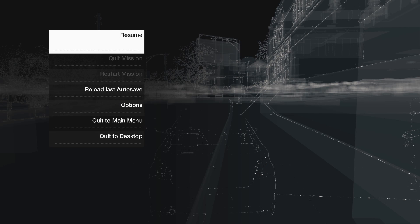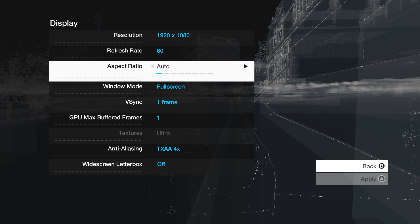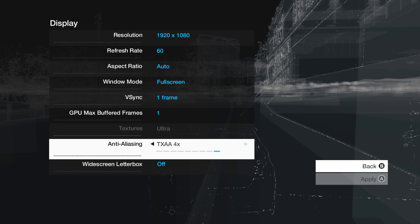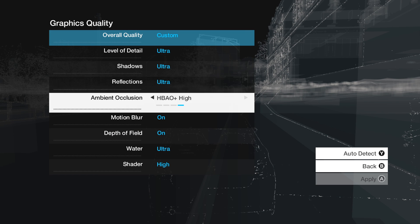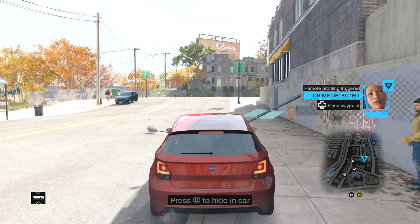I'll show you my settings. Resolution as it should be, refresh rate 60, aspect ratio auto, window mode full screen. V-Sync is one frame, GPU max buffer frames is one, textures are on Ultra, anti-aliasing at the top — TXAA four times, and windscreen netbox is off. In terms of graphics quality, you can see it's Ultra, Ultra, Ultra — HBAO+ high, on, on, Ultra, and high. And this is what the game gives me.